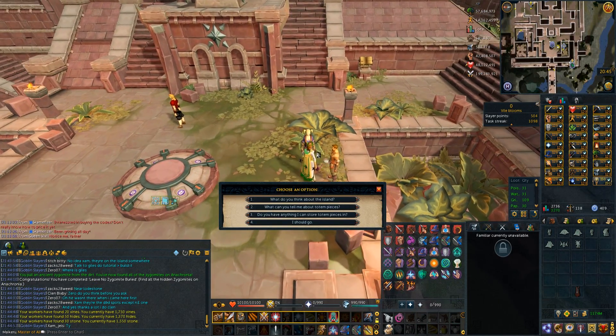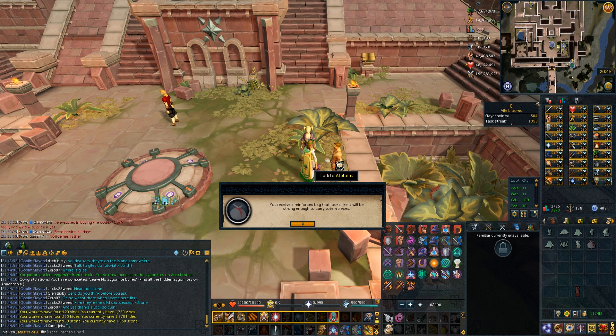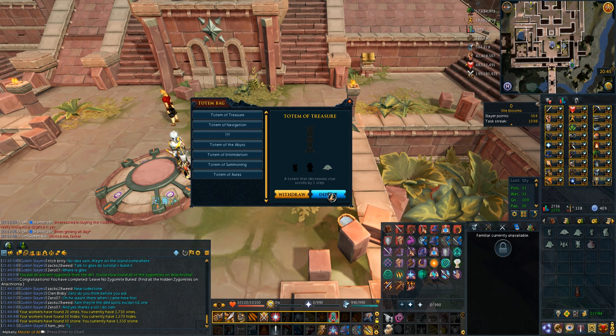If you talk to the guy right next to the lodestone and ask if there's any way you can keep your totem pieces, he gives you a totem bag. You can hold all the pieces in this bag until you complete the totems — it saves a lot of space.